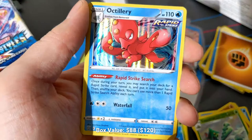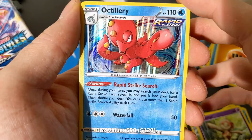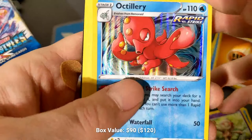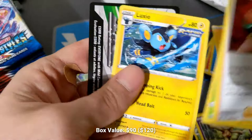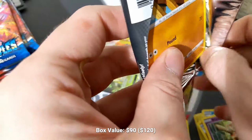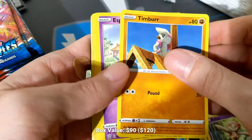Our Octillery is a 110 HP Water Pokemon, Rapid Strike, and has the Rapid Strike Search ability: once during your turn, you may search your deck for a Rapid Strike card, reveal it, and put it into your hand, then shuffle your deck — and you can't use more than one of these each turn. That's incredibly powerful. That is a big part of the actual Rapid Strike deck. It helps you find your Rapid Strike energy once you offload them, helps you find your stadiums, helps you find your Urshifus — all sorts of stuff. That's a Pokemon that's going to continue to rise in value and remain relevant.